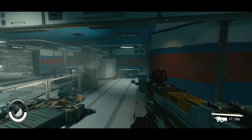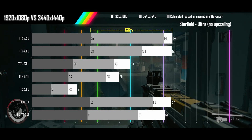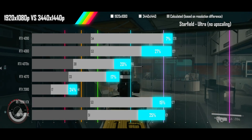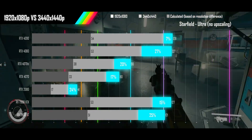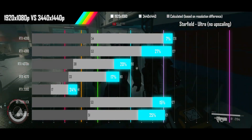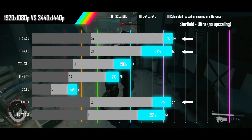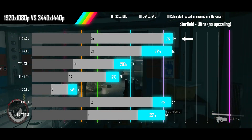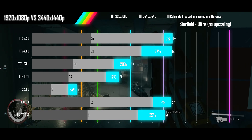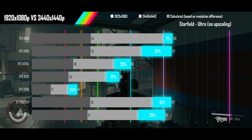Next up is Starfield on ultra settings with no upscaling. With its significant performance improvement since launch, we see all cards performing well, and all are seeing less than half the calculated performance drop from going ultrawide. The 4090, 4080, and 7900 XTX are all CPU bound at 1080p, with the 4090 barely being any faster at 1080p than at ultrawide resolutions. Upgrading from a 2080 class GPU will see huge improvements in performance that more than make up for any resolution difference.